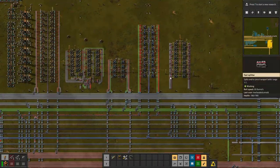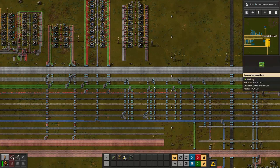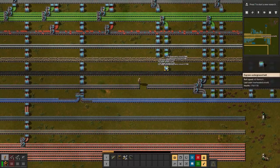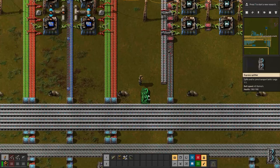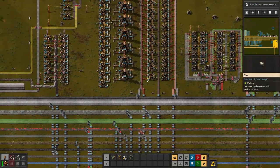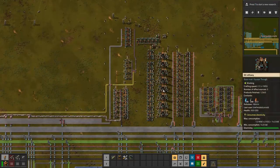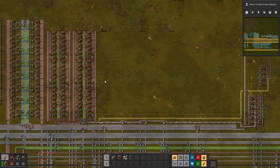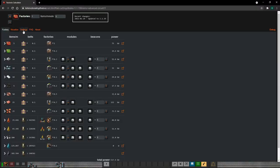That will get these solar panels going again. Now I need to connect up the accumulators — it looks like it's just missing batteries. Batteries are here, so I'll clean this up a little bit and drag down a battery line. I basically have no batteries being made anymore because I have no sulfuric acid, because I have no sulfur, because I have no petroleum — so I really need to redo my oil processing.